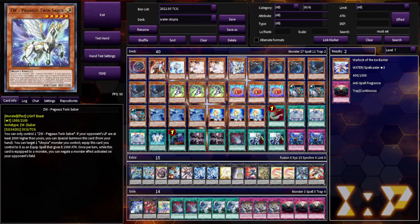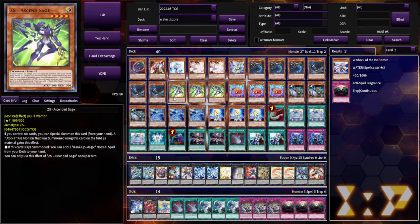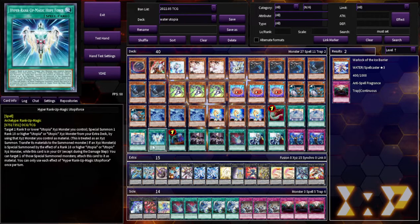The one ZW — Pegasus Twin Saber — this card is definitely bad to draw. I never want to see this. It's a Garnet. Three Buzzsaw Shark. Three Lantern Shark. Three ZS Ascend Sage — it's a free special summon and it gets you to your Hyper Rank Up Magic Force. It's pretty cool.